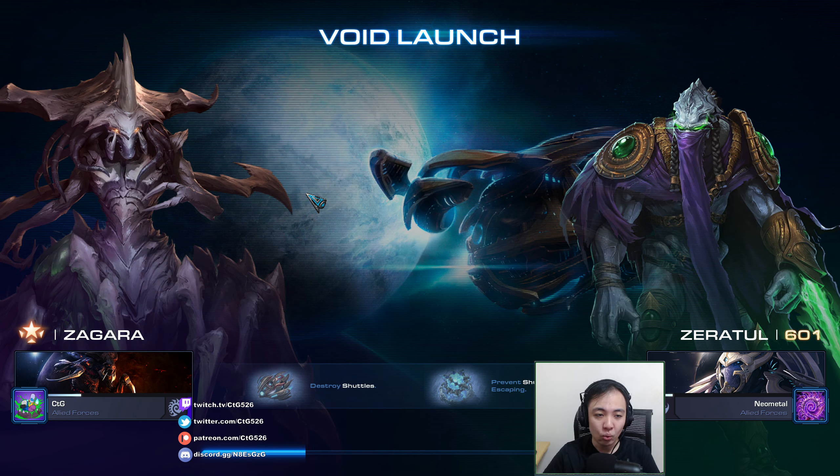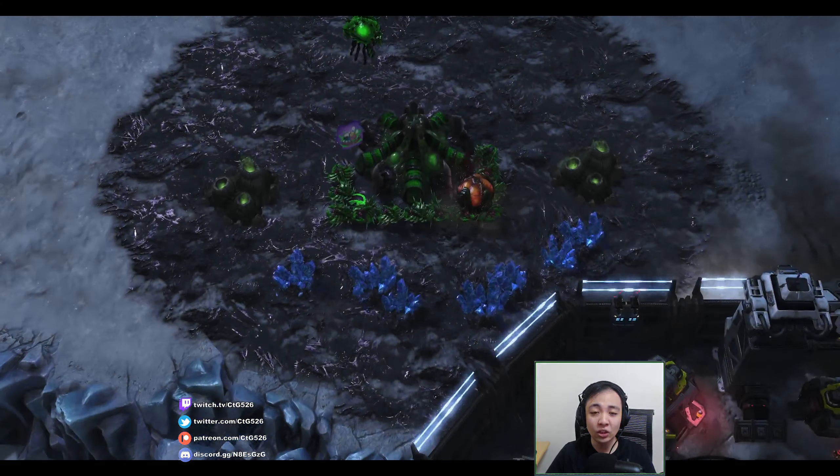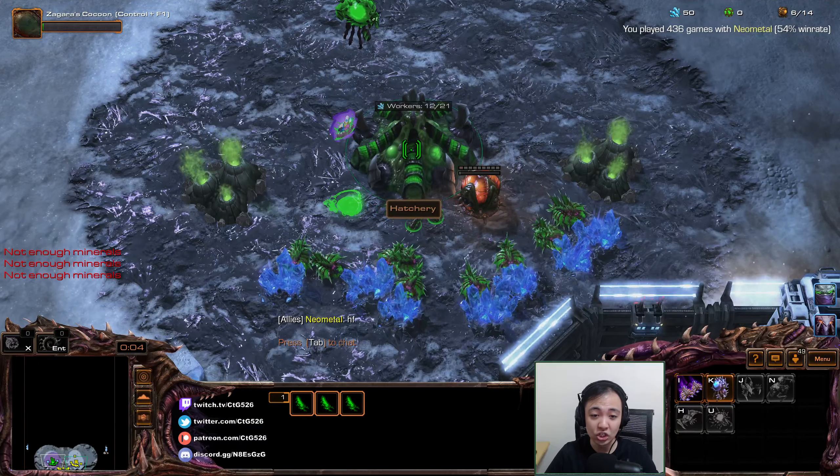This map will have the shuttles at the very north. They'll move south toward our base. Our base is at the very south, but the exits of the shuttles are three points in the center of the map. We will need to stop the shuttles before they reach those exits. We can let no more than four escape.